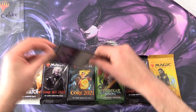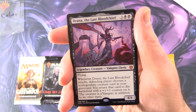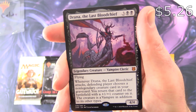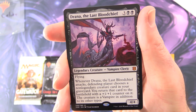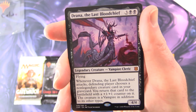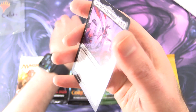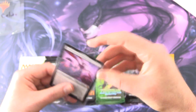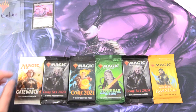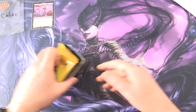Let's take a look at the Commander. This is a new one from Zendikar Rising — Drainer the Last Bloodchief. Legendary Creature, Vampire Cleric, 4/4 for 5 with Flying. Whenever Drainer the Last Bloodchief attacks, the defending player chooses a non-legendary creature card in your graveyard. You return that card to the battlefield with a +1/+1 counter on it, and the creature is a Vampire in addition to its other types. So we're looking for Vampires or Clerics or both. Patrons get the rares, mythics, foils, and anything over a buck in addition to the tribal cards.